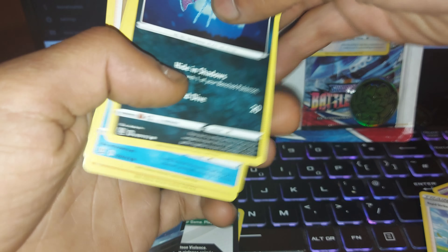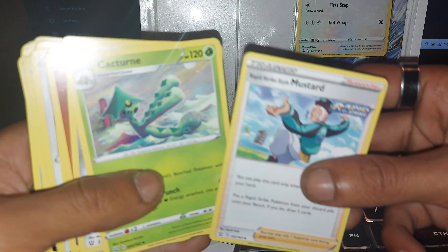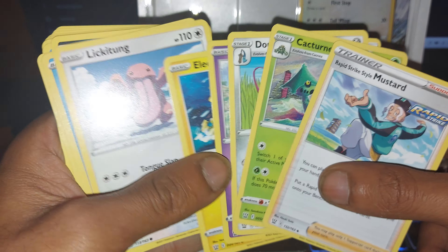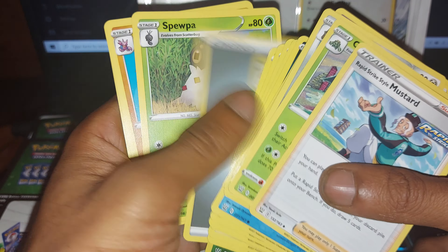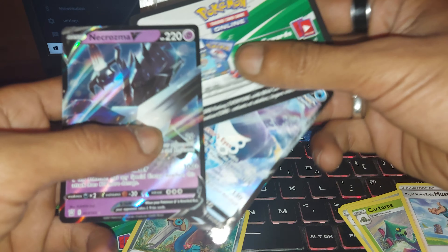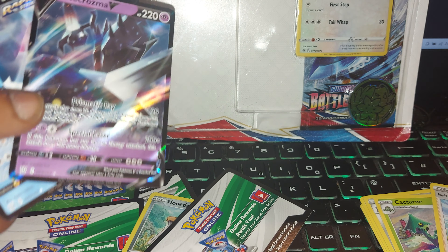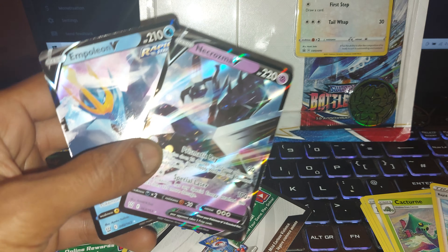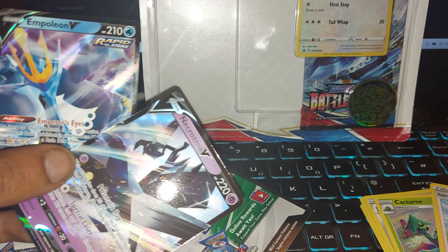So far we've got one booster pack left to open up, but we've pulled some pretty decent cards. Let's just recap very quickly — these are all the normal cards that we've got so far. We have had some decent pulls. We've got ourselves a Necrozma V, we've got ourselves an Empoleon V, and in our last couple of packs as well, I also pulled a Necrozma V. Doing great, guys. Thank you all for watching. See you all soon.